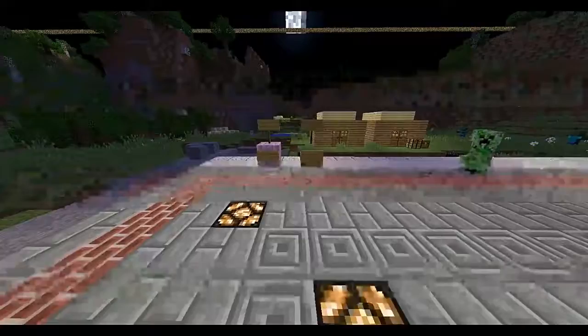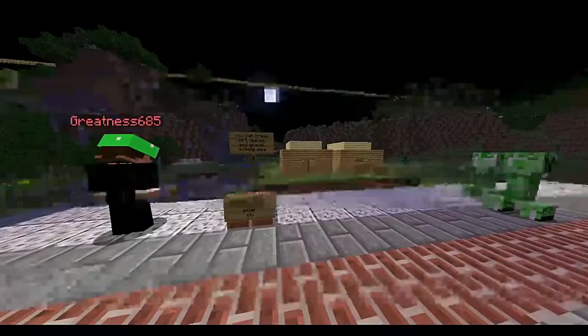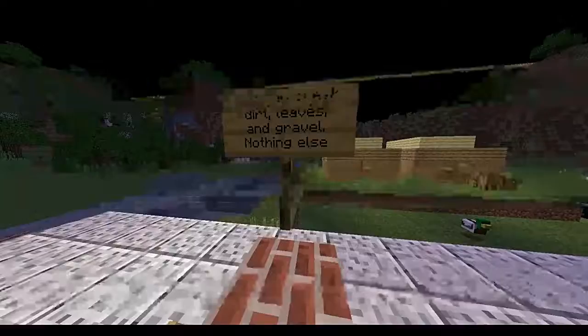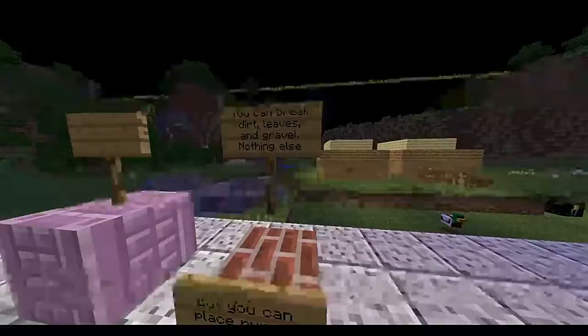There are some rules here — you can only build with a purple pillar, and you can break dirt, leaves, and gravel, and nothing else, but you can place purple pillar. Remember that one time when you touched this inner crystal when I said don't touch it? And I was like, Michael, don't touch that — and you blew it up. That's what happened.